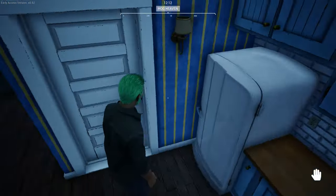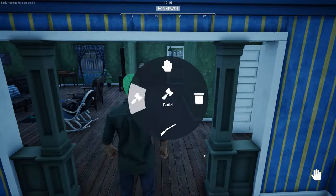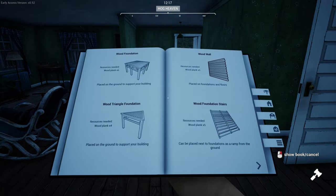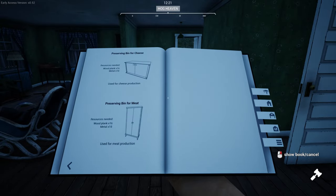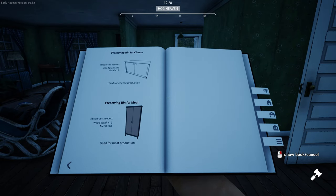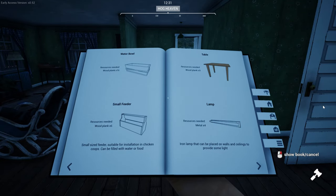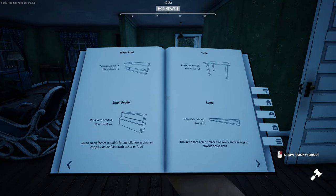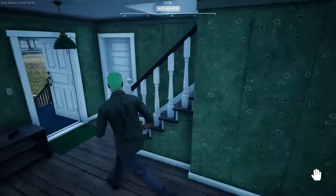So I got all that, but what we're going to do in the future — probably pretty darn soon — I think what we're going to do is build our own building since we can. We can also make a preserving bin for meat and a preserving bin for cheese right here in the store. It only costs 16 planks; the metal can be a little expensive. We can also put lamps in there and tables, which is good because there's not much room in this kitchen to put things on the counter — I think we end up using the table for processing.